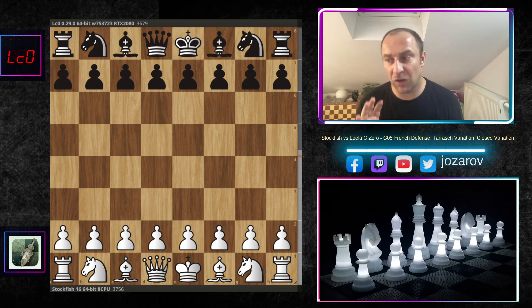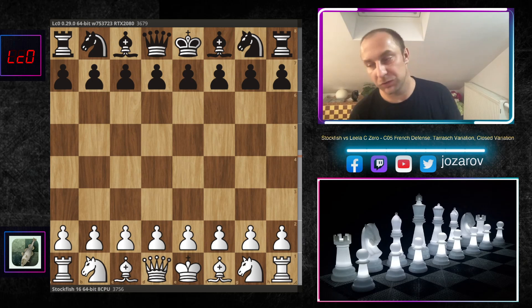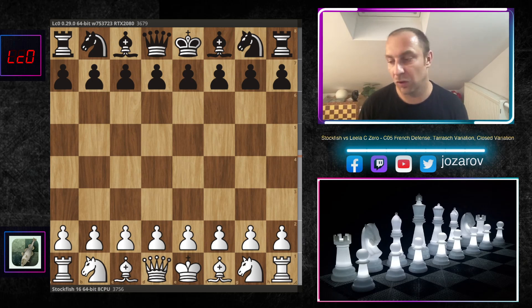The French Defense is a very popular opening these days. Many top GMs are playing the French with the black pieces against e4 - even Magnus Carlsen sometimes plays it with good success. So if you're an e4 player, you want to know what kind of line and setup to play against the French Defense. The approach you see now by Stockfish 16 is really beautiful, with good opening theory, great attacking chances, and cool tactical possibilities.